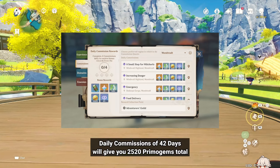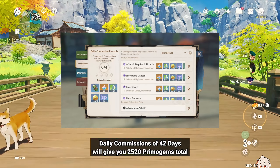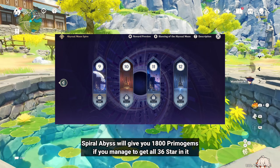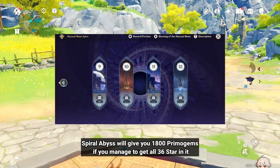Daily commissions of 42 days will give you 2,520 Primogems total. Spiral Abyss will give you 1,800 Primogems, if you manage to get all 36 stars in it.